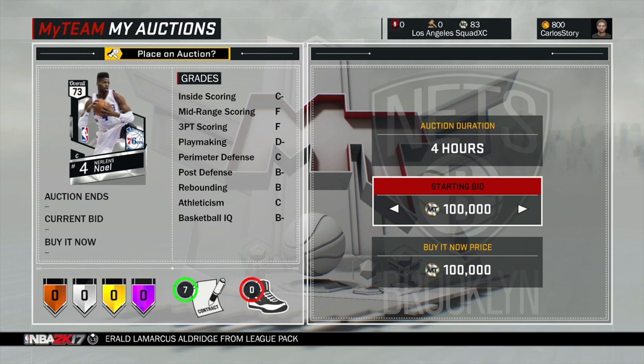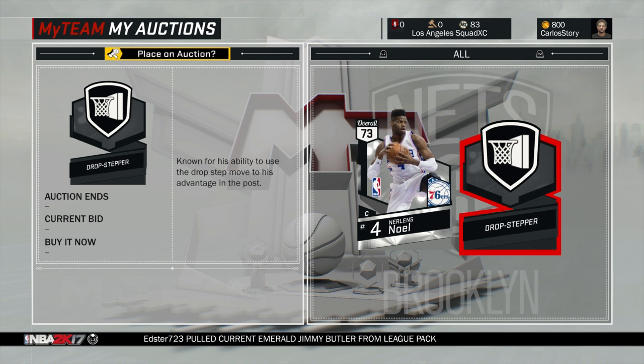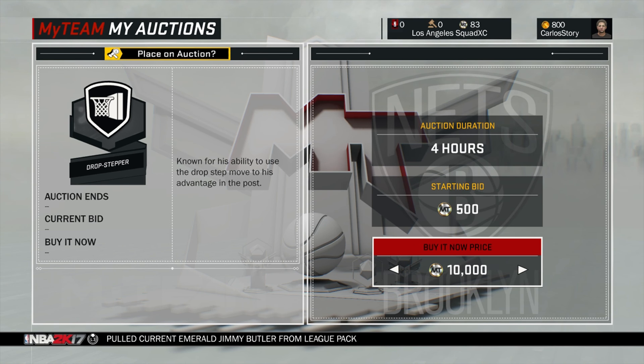Right now the max for any player is 100K MT. You will not be able to put up a Curry, LeBron, Westbrook, or Kevin Durant for over 100K at the moment. Not only do players have a maximum buyout, but so do badges — badges max out at 10K MT. You won't be able to put them up over 10K MT, which is another cap they're putting on us.